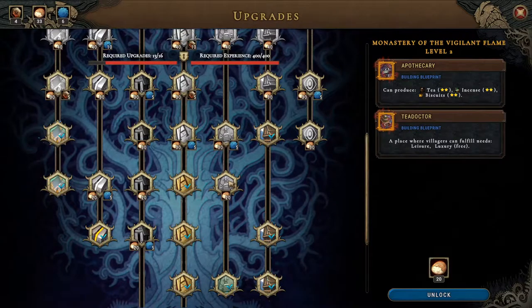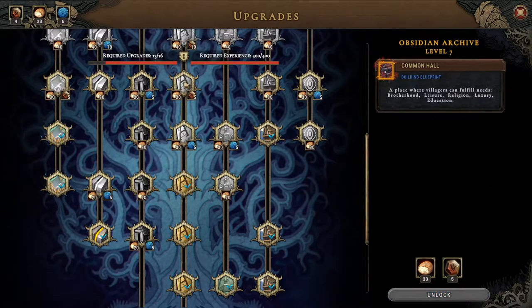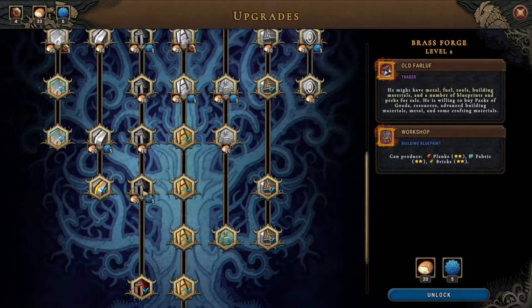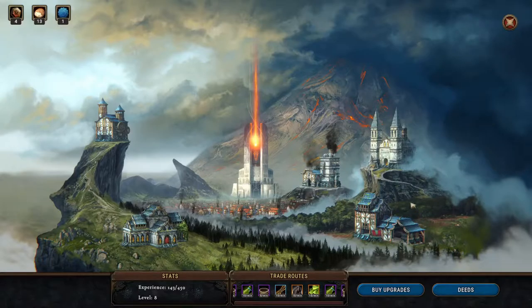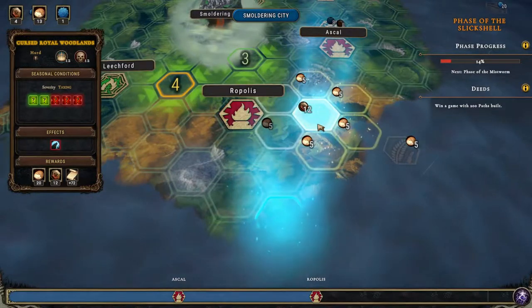Apothecary and the Tea Doctor might be nice. There are so many things that I want. But we're going to get this — the plus one embark back and the Provisioner. Unlock that.